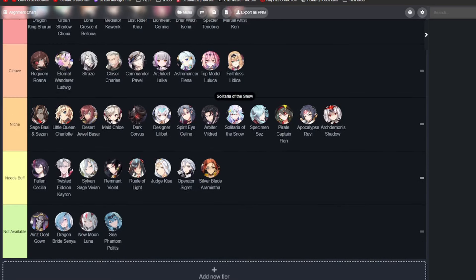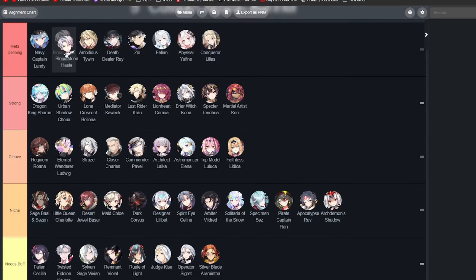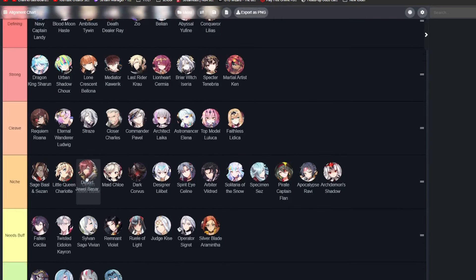Next we have the Niche tier. Sage Ball is a counter-Cleave unit, very good against Cleave with his sleep. LQC is very good against Dark units — pretty good against Death Dealer Ray and Blood Moon Haste. Desert Jewel Pissar is very good against barrier teams, so you can pick him against Crimson Armands because they're pretty much always on protection set. Maid Chloe is just a solid attack buffer and Reviver — her win rate is very high in RTA, but she's very slow and you need to build your entire team around her with effect resist. Dark Corvus is very good in Guild Wars offense, pretty much a free win if you pair him with Soul Leavers. Designer Little Bit is very good against Cleavers and also very good against Blood Moon Luna.